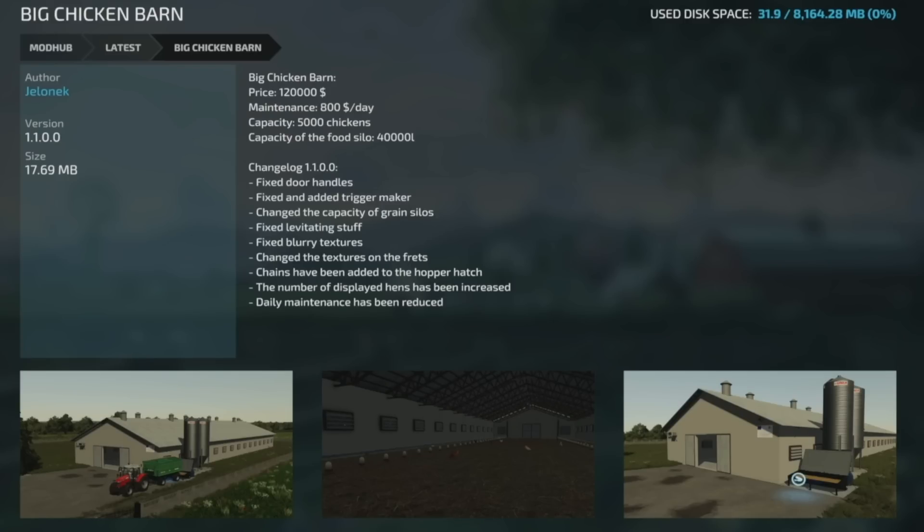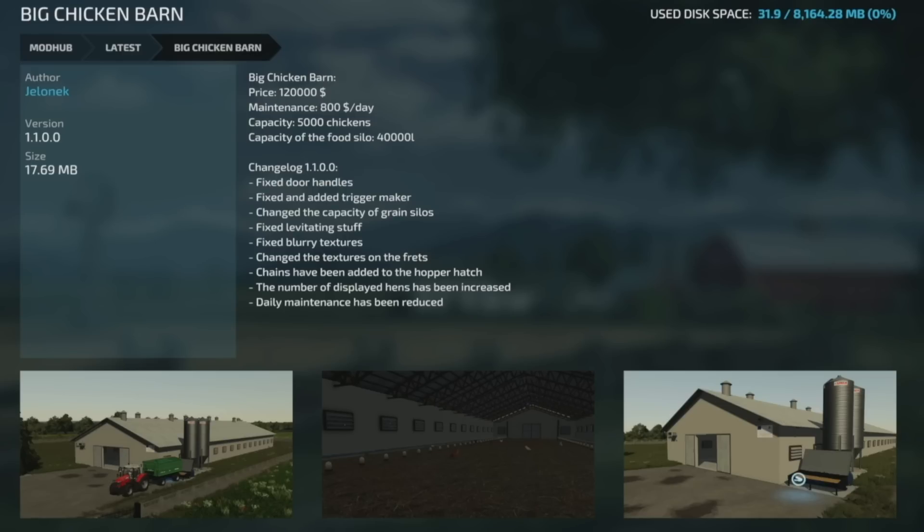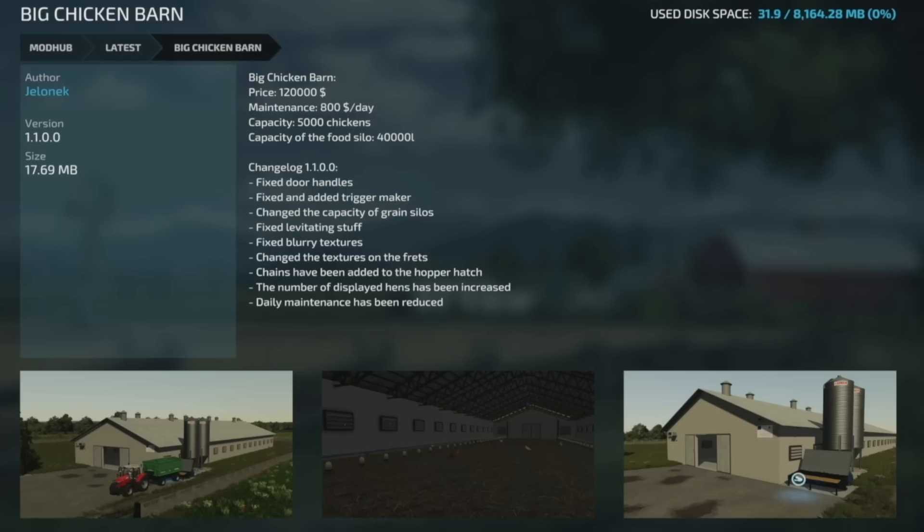The Big Chicken Barn version 1.1 — fixed door handles, fixed and added a trigger marker, changed the capacity of grain silos, fixed levitating items, fixed blurry textures, changed textures on the frets, chains added to the hopper hatch, number of display hens increased, and daily maintenance has been reduced.